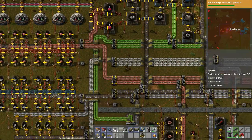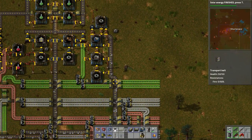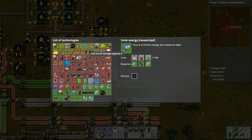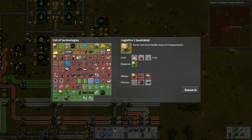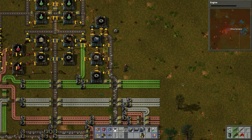Solar energy is now finished. I want to build an assembly for belts and stuff. Let's look at the research — lasers, engines so we can build vehicles and trains. I'm going to think about this for a quick second.